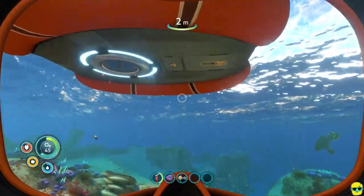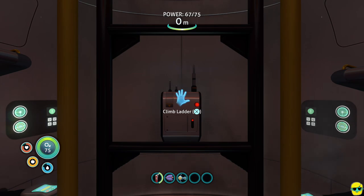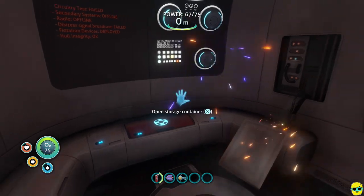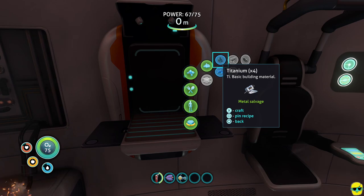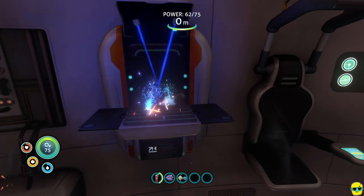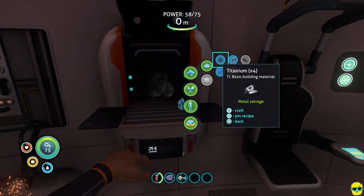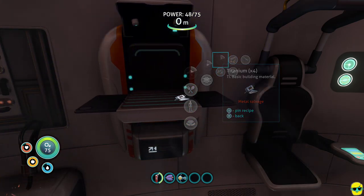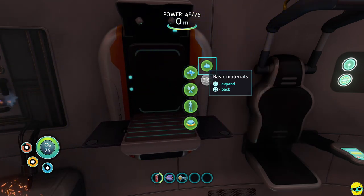We got a peeper or two just in case. It'll be even easier to fish once we get fins, but we need silica for that. Let's open the fabricator and bust down all of my metal salvage into titanium. There's no purpose to keep metal salvage — always just break it down.